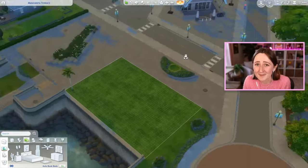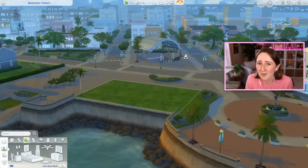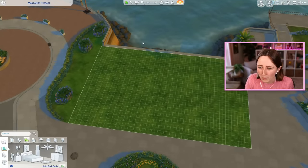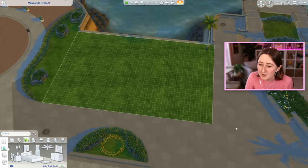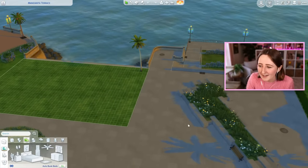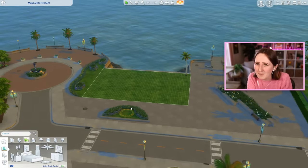I have very conflicting feelings about this neighborhood in San Sequoia because I love this lot. I think it might be one of my favorite lots in the entire game. I really like how it's right up against the water, it's got some concrete on two sides, so it's a good area for community lots. The views of the water are amazing, and this is just a really prime location for building restaurants and stuff like that.